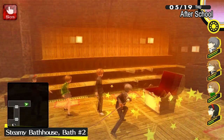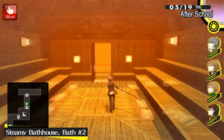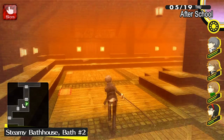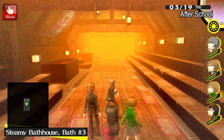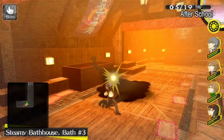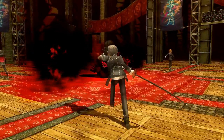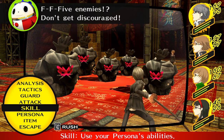Gold chests require a key, but they give you better items. There are various ways to acquire keys, but most notably, the one we'll be using the most is Shuffle Time. We're not going to show any spoilers here, so we're not going to see what's behind the secret door that Teddy is referring to.